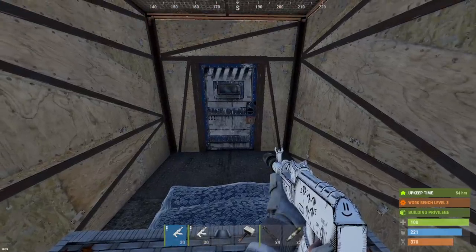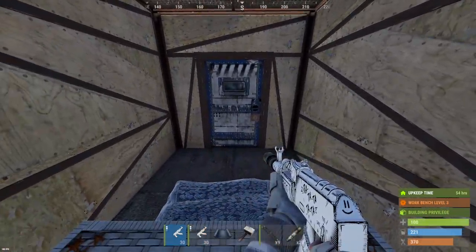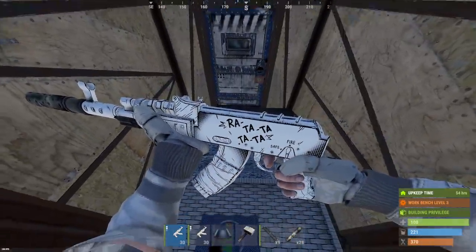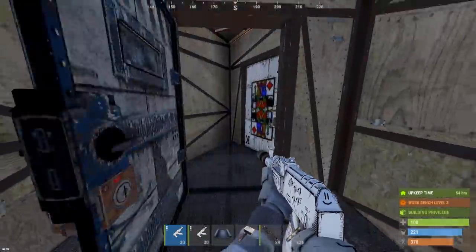Okay boys, we're good to go, ready to raid. I found a base completely smothered in trees, and for this raid we're gonna do it completely incognito using silencers as far as we can go with two stacks of exploit ammo. I just want you guys to check out the drip. This is a pretty sweet outfit, one of my favorites for sure, but anyways back to the raid, I'll show you guys the base here.